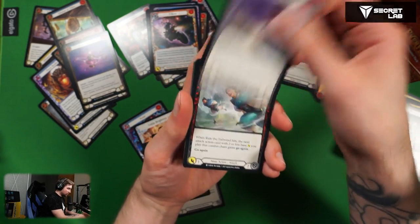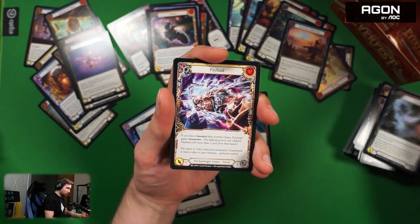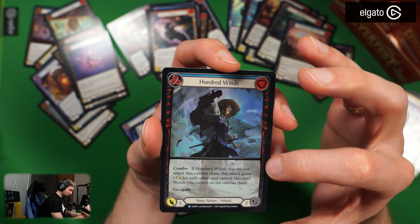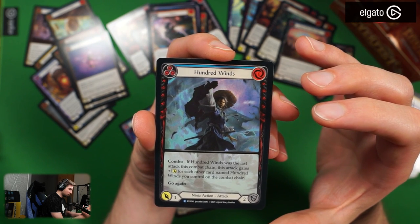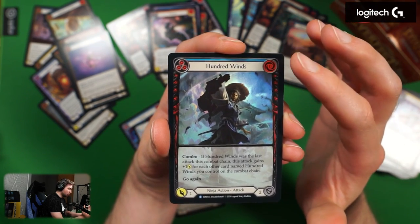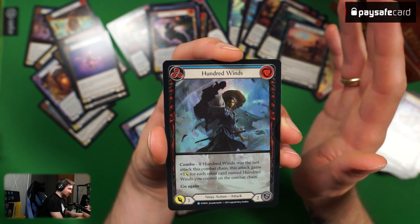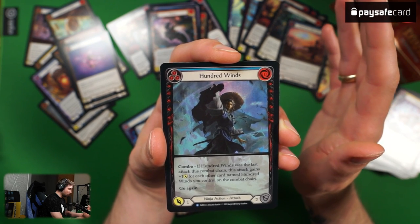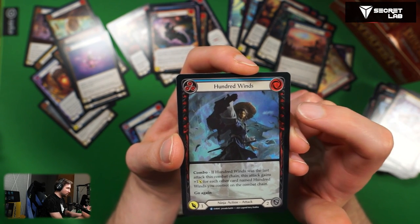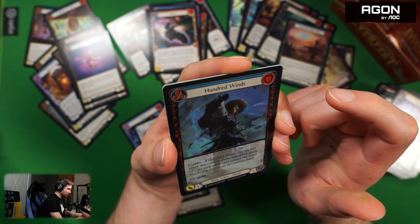Ride the Tailwind, Wild Ride, Wax On, Pry, Fatigue Shot, Payload. Wait — this has a full artwork! Was that the case before? Zero cost, blue, Hundred Winds ninja action attack, combo. If Hundred Winds was the last attack this combat chain, this attack gains plus one for each other card named Hundred Winds you control on the combat chain, go again. So there are three versions — red, yellow, blue — and potentially you can do a massive round. Beautiful artwork and the foil looks awesome. If you draw four Hundred Winds: first deals one, second deals two, third deals three, fourth deals four — all cost zero! The other versions will have more base attack. This might be pretty good.